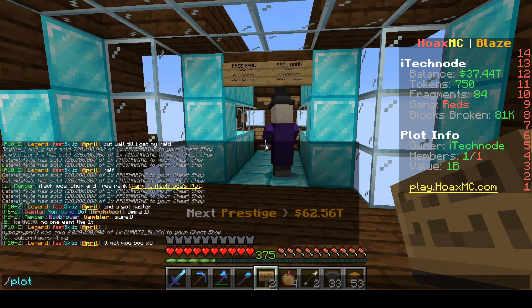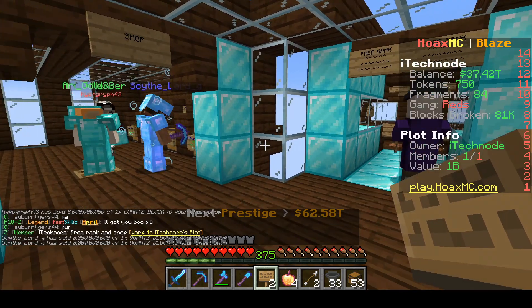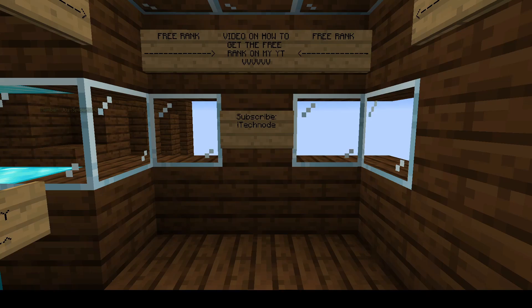To advertise your shop in chat you need to advertise your plot, so to do this you just do square brackets 'warp'. This is a showcase of our finished shop.